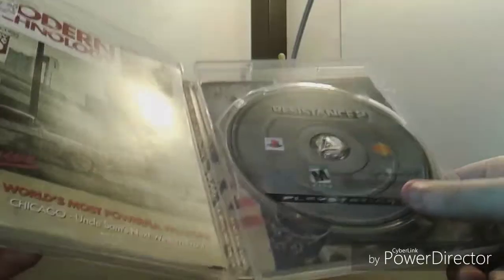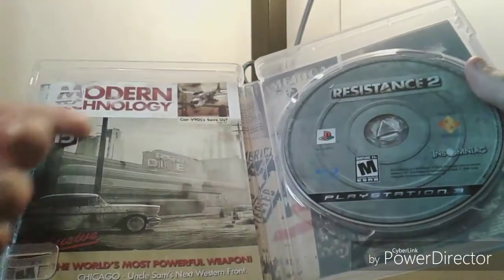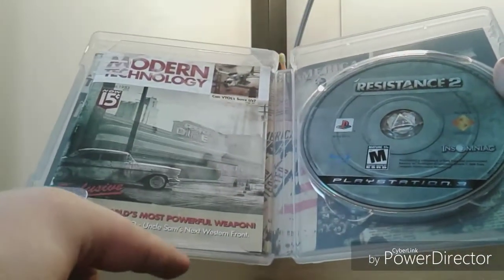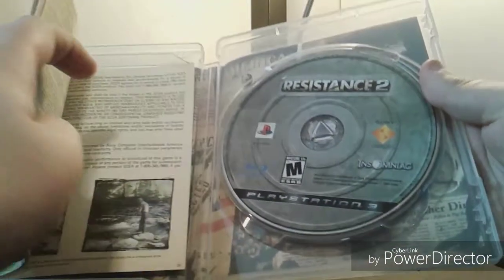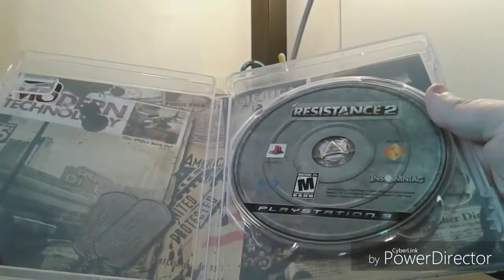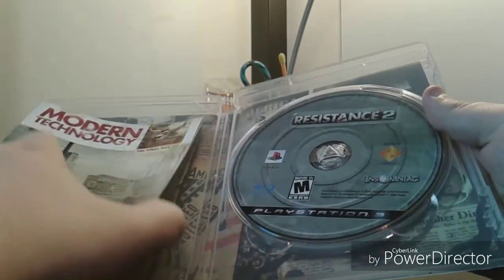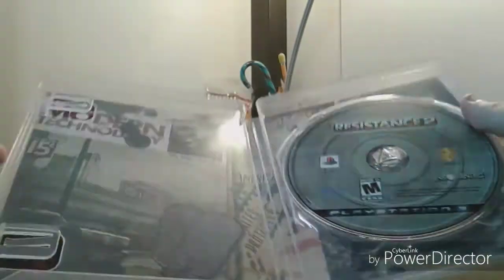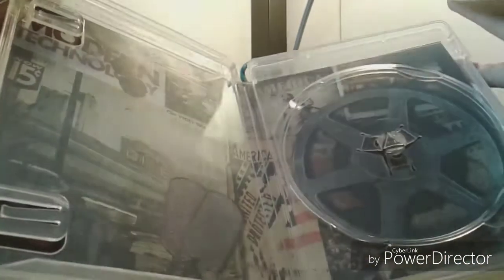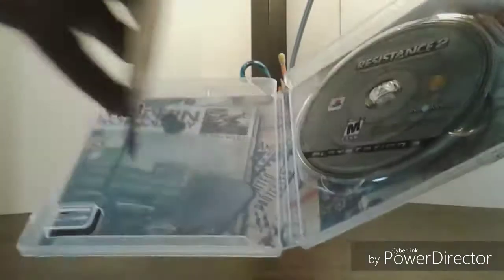Inside is the disc, which looks like some kind of radar scan. The manual features modern technology and the world's most powerful weapon — I've always appreciated manuals that go out of their way to match the game's art style. On the back is PlayStation camera and PlayStation Network stuff. Taking out the disc and manual, there are some brochures like '50s Miracle.' I do want to give Resistance a full chance because it's Insomniac, and Insomniac is one of my favorite developers.